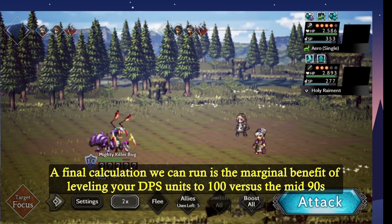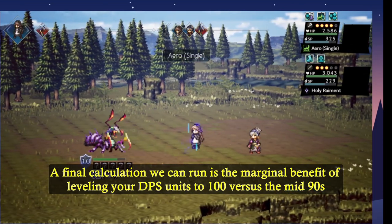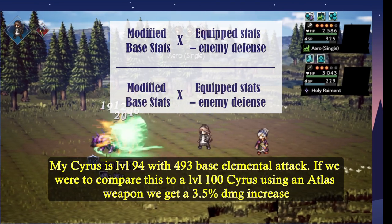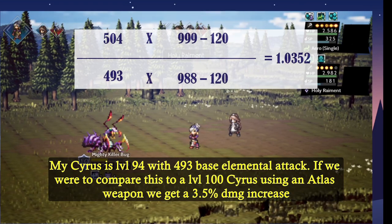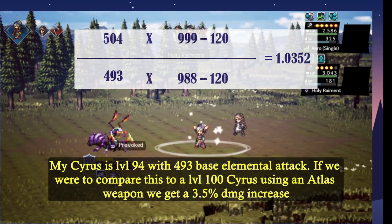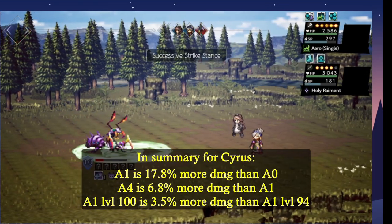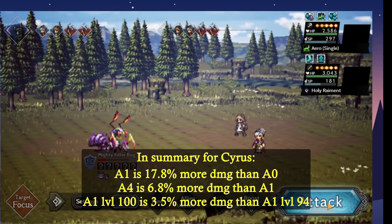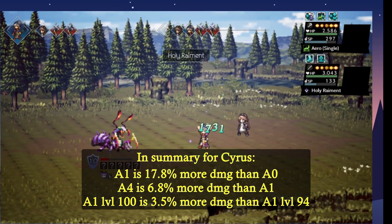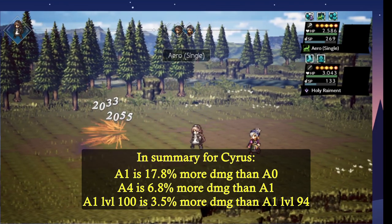The final calculation we're going to run is the marginal benefit of leveling your DPS units to level 100 versus the mid 90s. My Cyrus happens to be level 94 with 493 base elemental attack. If we compare this to a level 100 Cyrus using the atlas weapons, we find that there is a 3.5% damage increase. In summary: awakening 1 is 17.8% more damage than awakening 0, awakening 4 is 6.8% more than awakening 1, and level 100 is 3.5% more than level 94.